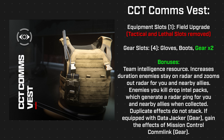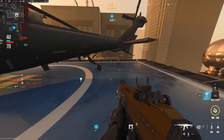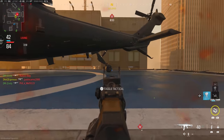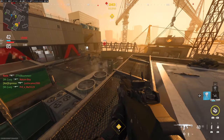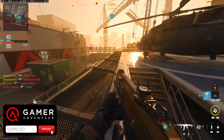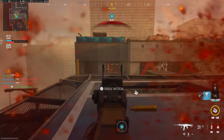The CCT comms vest gives you a field upgrade but removes the tactical and lethal slots, while providing gloves, boots, and two gear slots. Its benefits include increasing enemy radar duration, zooming out the mini-map, and causing enemies you kill to drop intel packs that generate radar pings — comparable to UAV radios in DMZ. If equipped with data jacker you gain mission control comlink effects. Finally, the overkill vest gives you a tactical, lethal, gloves, boots, and gear, with increased weapon swap speed, the ability to reload while sprinting, and if equipped with quick grip or commando gloves you gain marksman gloves effects.